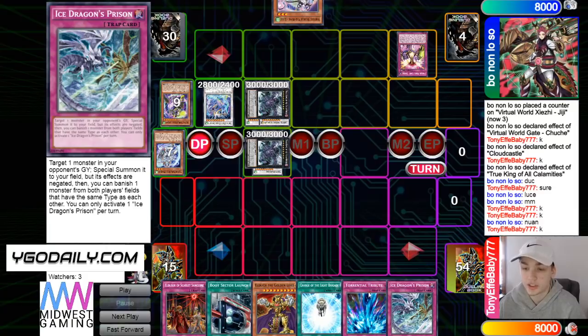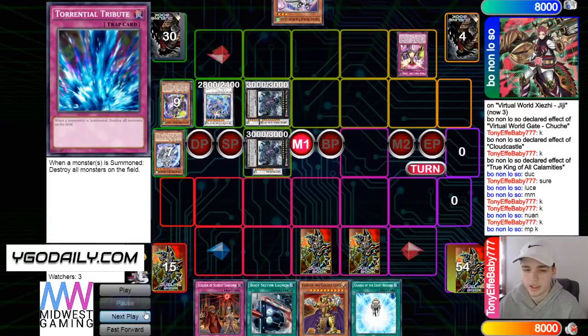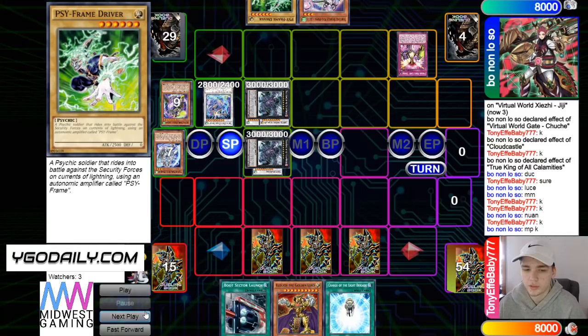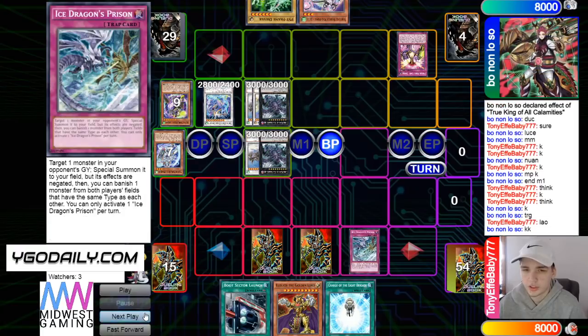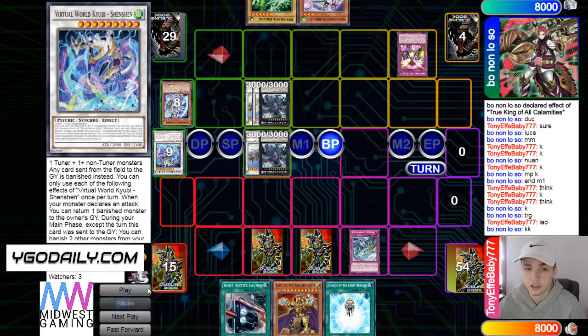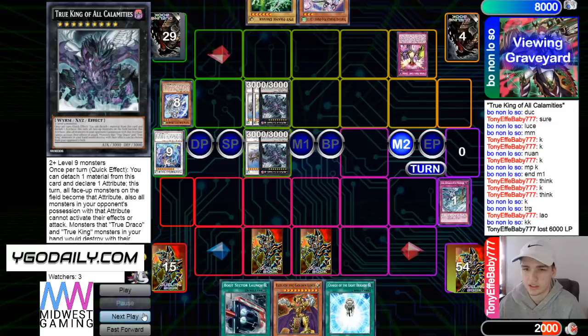Pass turn, draw Ice Dragon's Prison. But this is strong — this is strong versus this board. He's going to set some back row, then pass, draw Driver. He's going to switch to attack and then Battle Phase. He's going to activate Ice Dragon's Prison on Roshi, and then banish. Poke for 3k. He's going to take the 6,000.